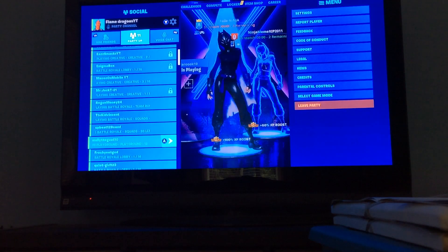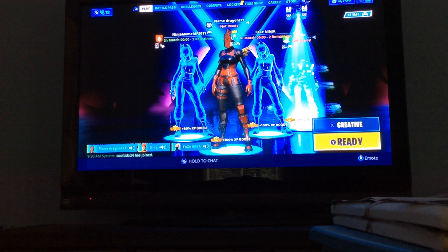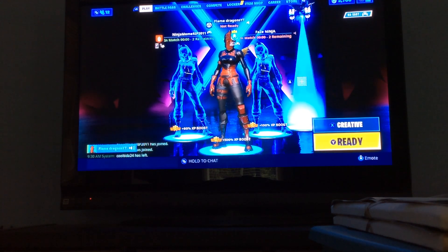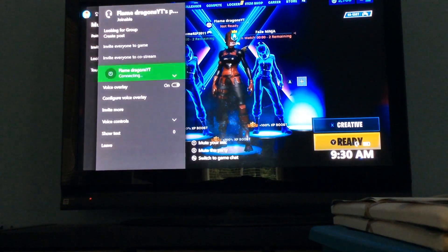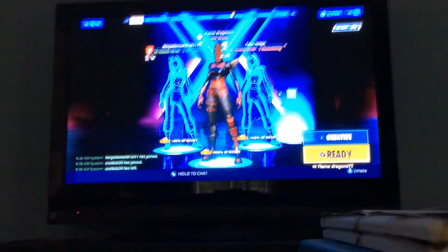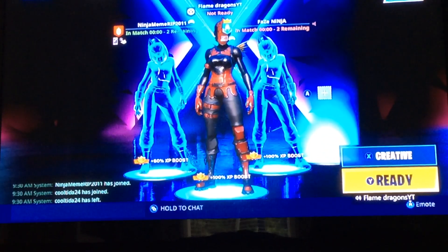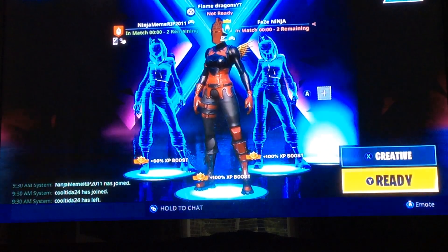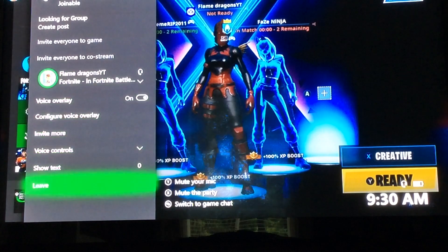As you guys can see right now, you can kind of see that my mic shows right here. But watch this — I'll go to Xbox Chat and press Start Party. When I get out, it doesn't show — you guys can kind of see that it doesn't show that I'm talking. But once I leave my party...